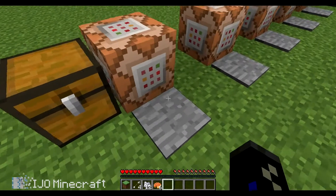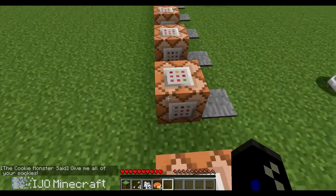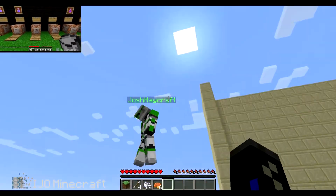You can name your command blocks and then it'll say like 'The Cookie Monster said: give me all of your cookies.' New potion effects have been added that you can now do without MC Edit or something. We did a whole video on that — we'll put it on screen.